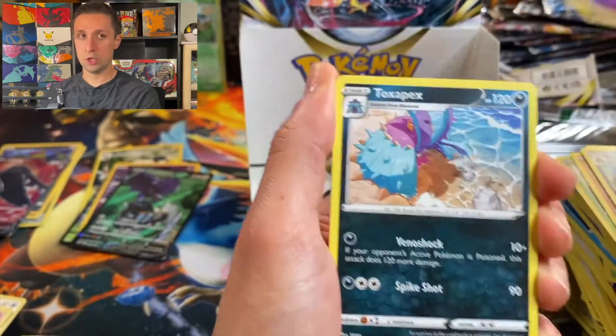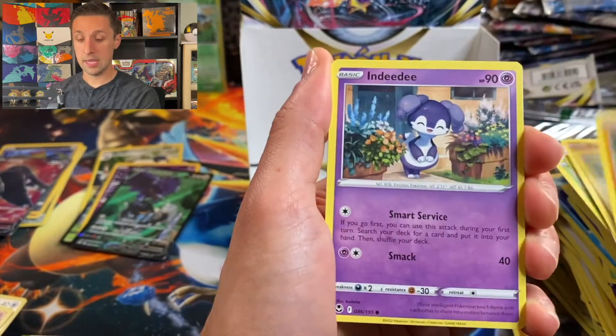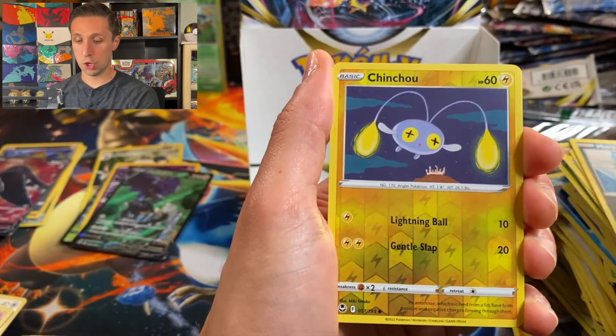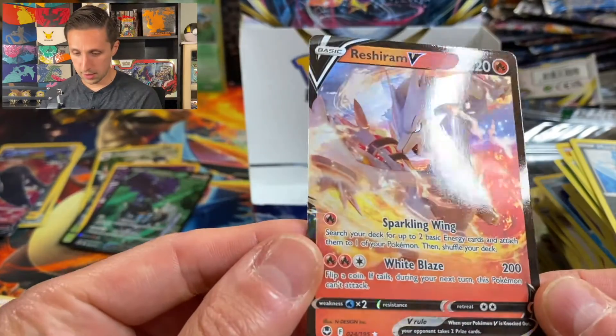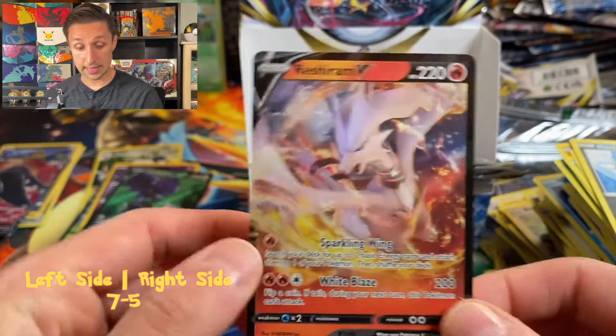Fire Energy. Toxicroak, Jynx, Togekiss, Baltoy, Sunkern, Ampharos, Indeedee. Coming up on the reverse — Mareanie. Chinchou. And — oh — Reshiram V! Another card I had no idea was in here. That's awesome. That looks really cool. That's another hit.